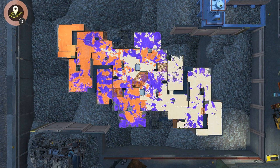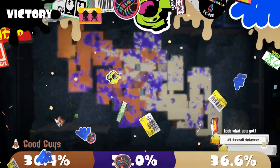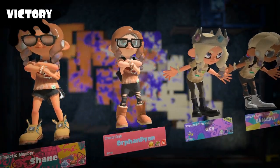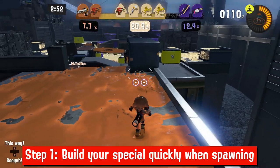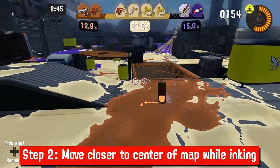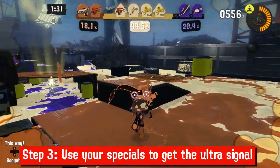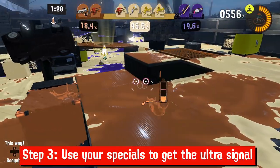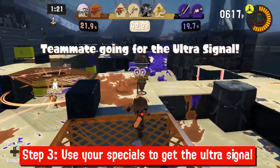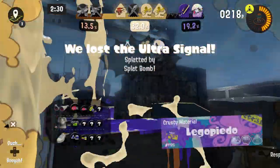To win a tricolor turf war as the attacking team, the defending team must be in either second or third place at the end of the match. That means even if the other attacking team has the most ink, you still win. Step one: build your special as fast as you can when the match starts. Step two: if you already have your special, ink as much turf as you can until the ultra signal appears, which will be 20 seconds after the start of the match. Step three: coordinate your special with your teammate so one of you can capture the ultra signal. You don't even need to splat the defending team as long as you're standing between them and the ultra signal while your teammate is capturing it. If you get splatted without capturing the ultra signal, paint for your special so you can try again.